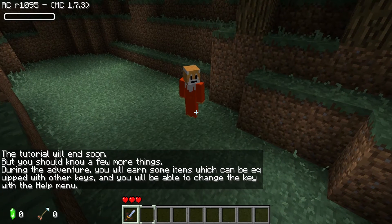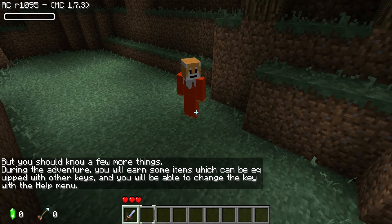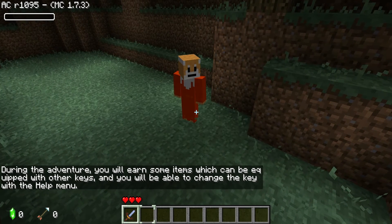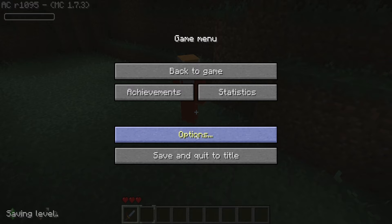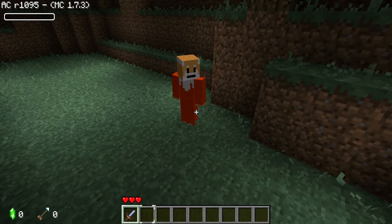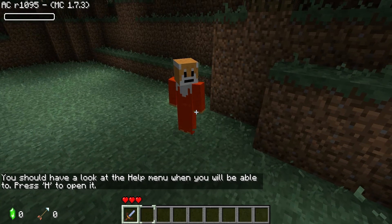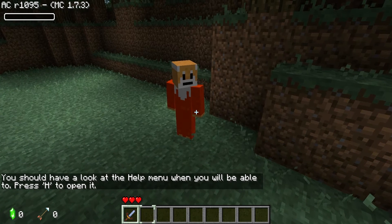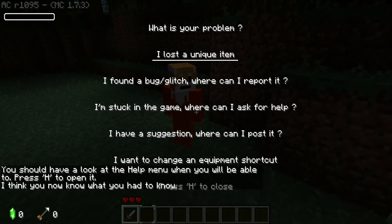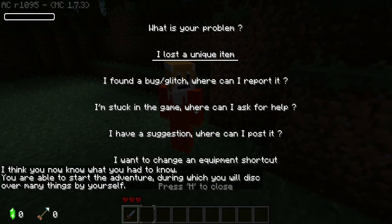During the adventure, you'll earn some items which you can equip with other keys and you'll be able to change the key bindings with the help menu. Where's the help menu? Options. There's no help keybinding menu. Come on — you should press and look at the help menu when you are able. Press H. Help.